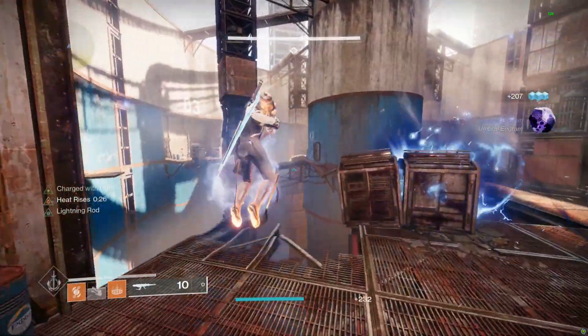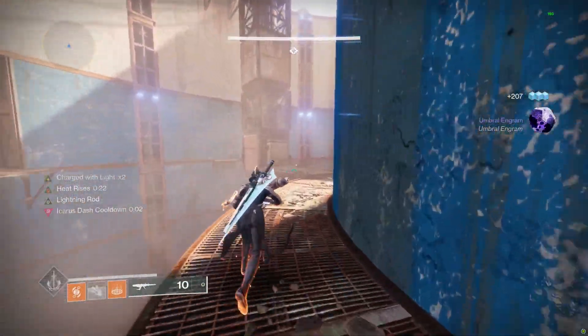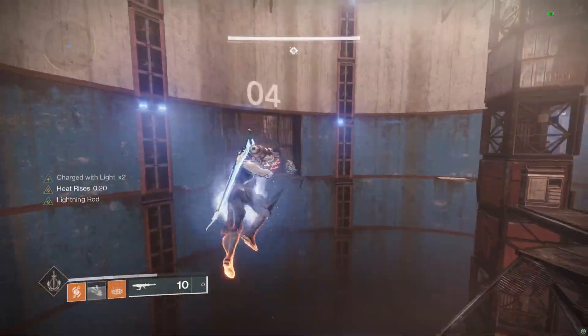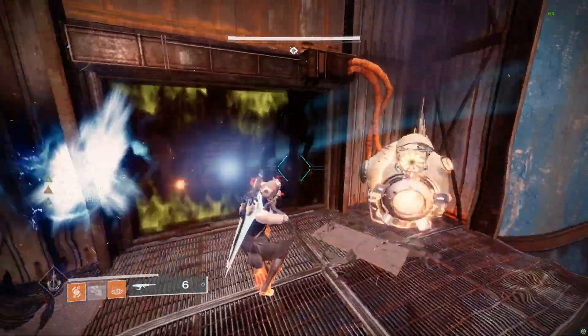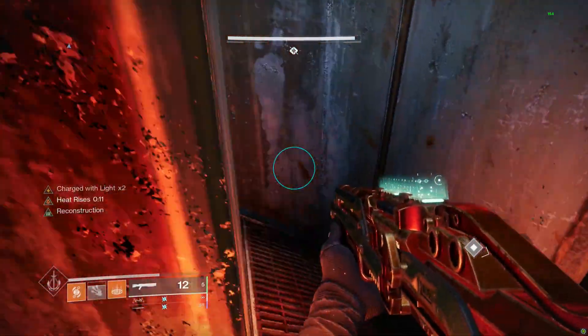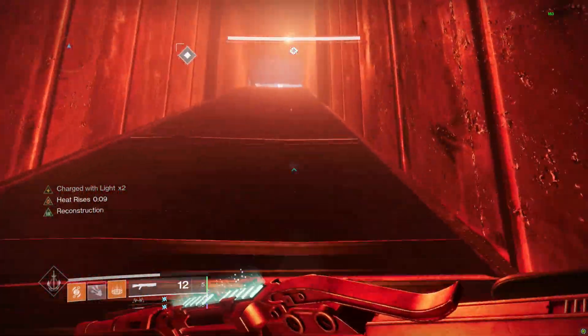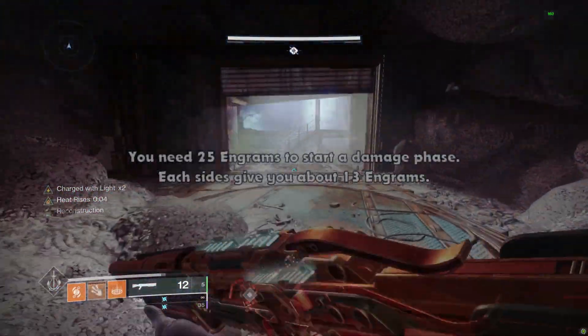In this encounter, after you're done with the lever switches and you get the scorch cannon, you can shoot the fallen socket three times instead of charging it up. It is faster this way, though keep in mind that you only have 10 ammo on your scorch cannon, so it's not the best strategy for the entire encounter. But if you prefer one method over the other, feel free to use it.